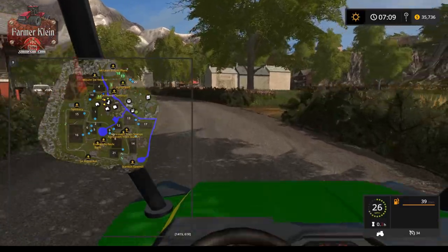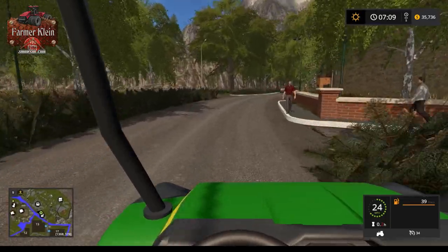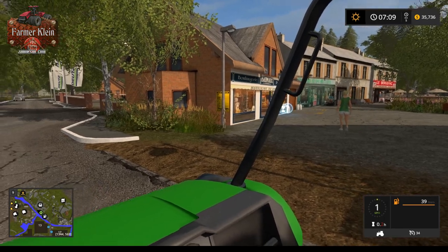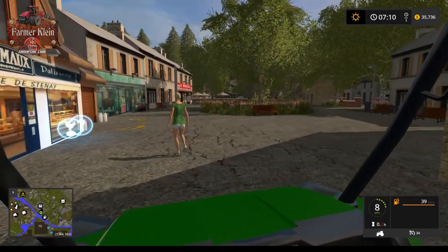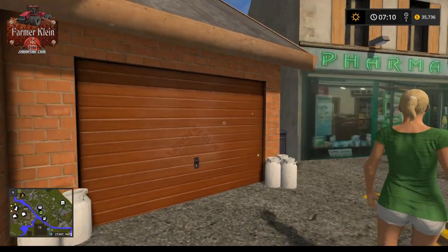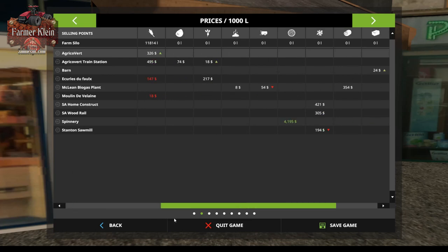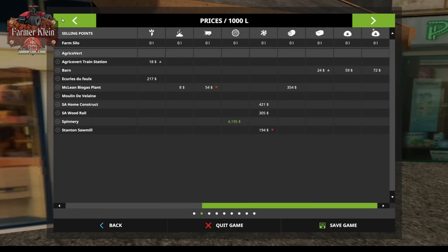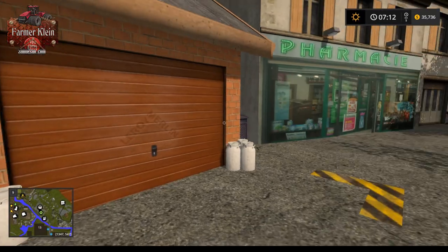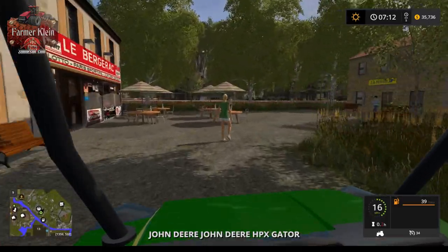Let's make our way over here to the vehicle shop. We have a buy point for eggs and what appears to be a selling point for eggs and what looks like a selling point for milk. But at the cow barn we did not see a place to draw milk out, so I don't think that's actually a milk buy point — I think that's simply a decorative piece.